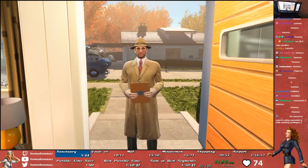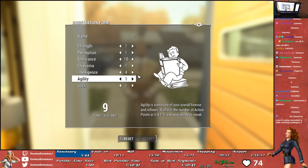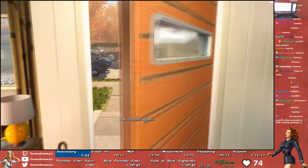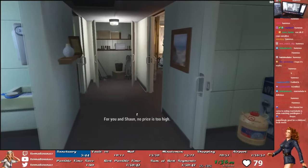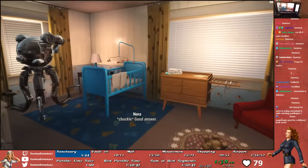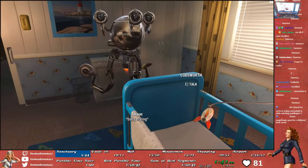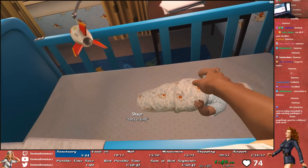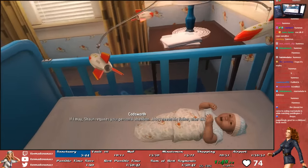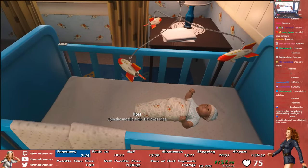The last measure we take to ensure fair competition is that the timer we use — a program called LiveSplit — is constantly reading the memory status of the game to look for markers that indicate the game is loading. Whenever LiveSplit detects one, it automatically pauses the timer on its own so that load times aren't counted into our total time. This is done so that people who aren't in the position to buy really fast computers aren't at a disadvantage when running the game.